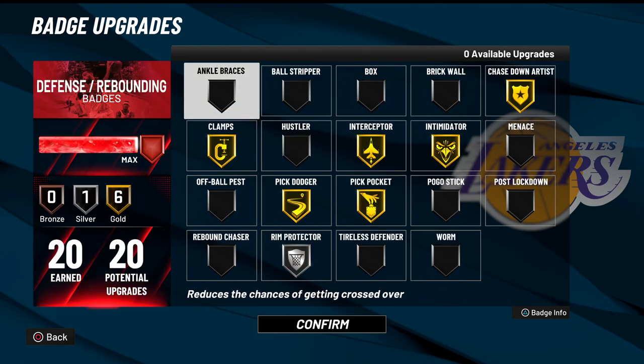It can do absolutely everything. It can dribble like a play shot, shoot like a play shot, and then it still gets 20 defensive badges. That's just absolutely outrageous. Now what play shot do you know with rim protector as well? So this build is technically a two-way playmaking shot creator.